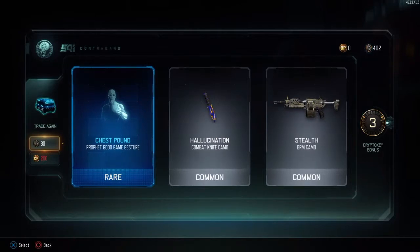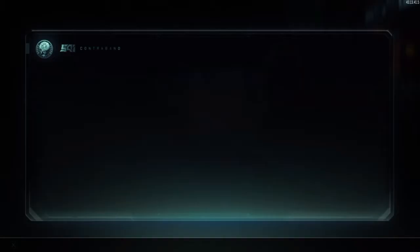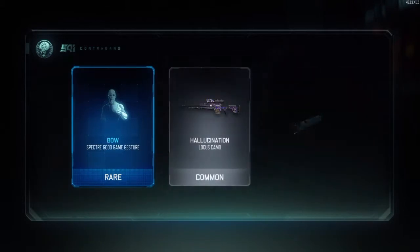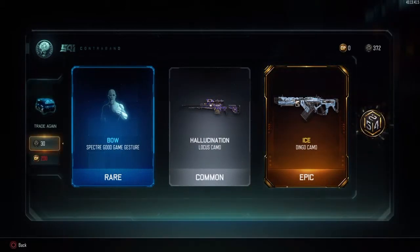We got the stealth camo for the BRM, along with a three crypto key bonus. Next, we're going to get a good game gesture for the Spectre, hallucination for the Locust, and ice for the Dingo. Ice camo looks so, so good.